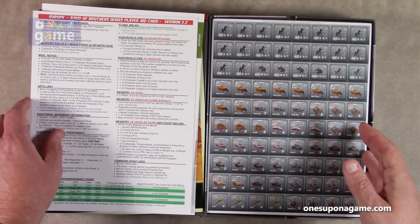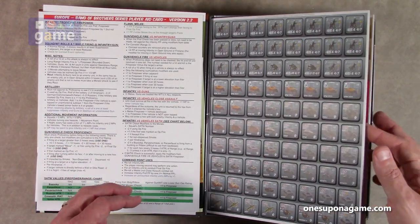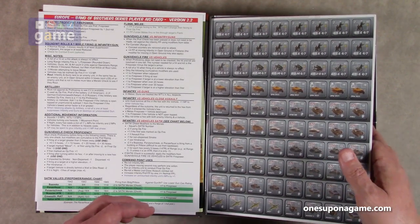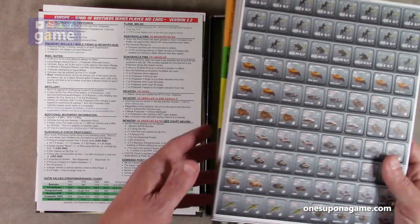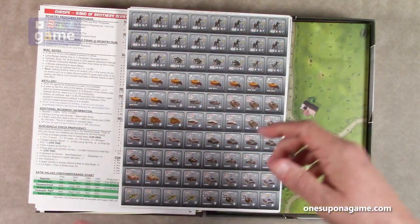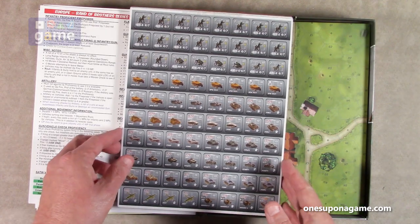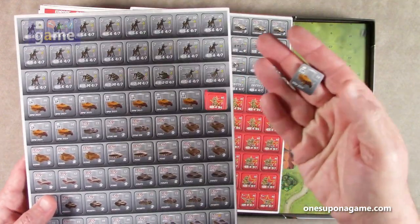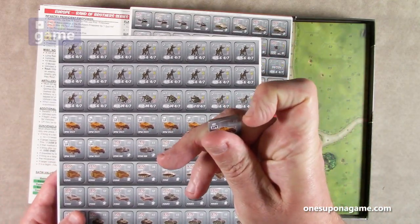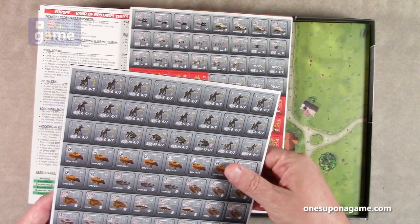Now we've got our counters. One thing that's nice in the deluxe version is that we have pre-rounded counters. They used to come in strips and you'd take them apart and round the corners with a corner rounder. But now you don't need to, because these just pop out directly and are already pre-rounded. That is a very nice feature of the deluxe version.